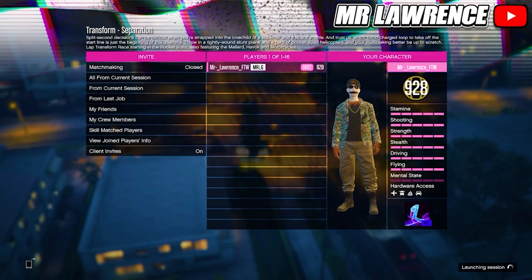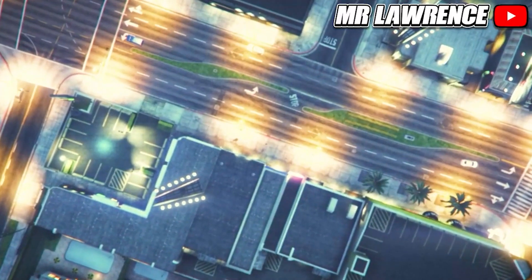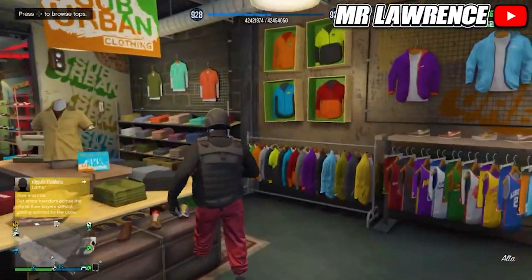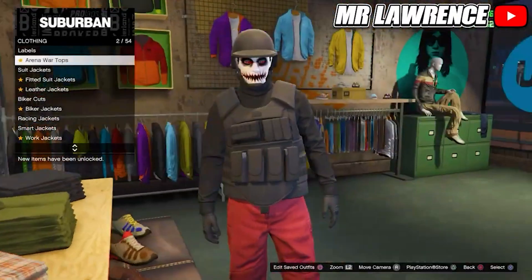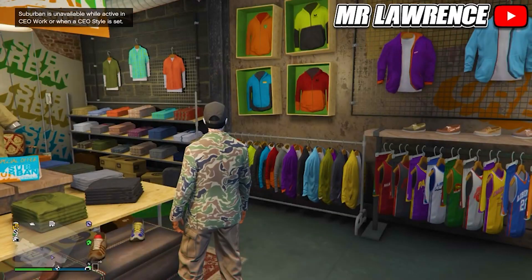Start the race on your own and when you are on this screen, quit. When you spawn back, quickly run back inside the clothing store and go into any clothing section, then wait till it kicks you out of the menu. Now retire as a CEO — you will still have the tan joggers outfit and you can now make your own cool tan joggers outfit.